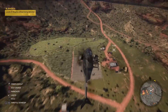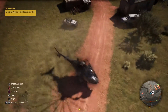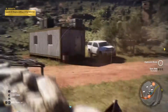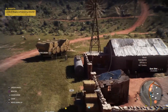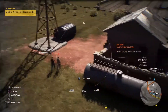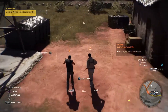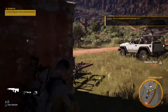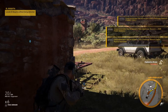I landed the helicopter, got out, and popped up the drone. I tried to go to the prison next door but there actually were not any Santa Blanca veterans there. I found this spot, found the two guys walking around, marked them, and then you'll see how I take them out with the drone — it's actually pretty funny. Just rinse and repeat until you get this challenge done.